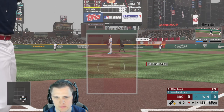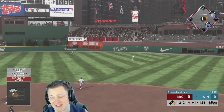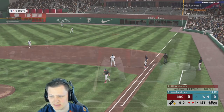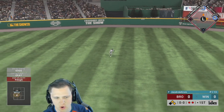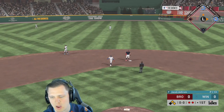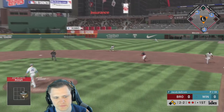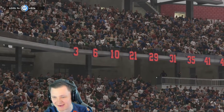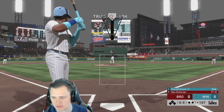Mike Trout gets the two-seam inside — that is a dirty pitch, the two-seam has a lot of movement this year. Mickey Mantle gets a base hit up the middle but we can't advance from first to third. With two men on, Gary Sheffield — we keep getting into two-strike counts. We're struggling to find the timing, either too late or way too early. We were knocking on the door with two runners on.